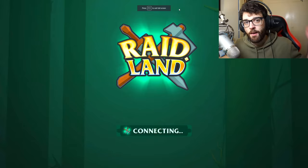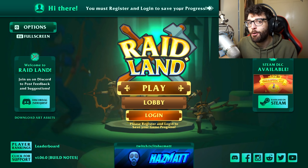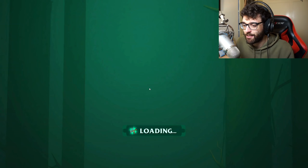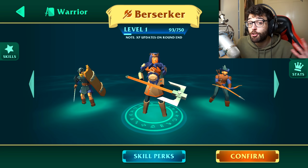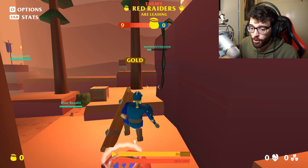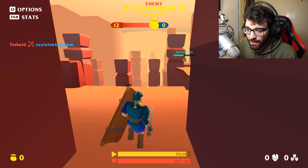The next game we're going to be checking out is called Raidland, and this is a third-person hack and slash medieval type game. Hit play and you get to choose your class — you can change it in-game too. We're going to start off as the warrior, the more well-rounded class out of the three. This mode is basically capture gold — whoever's team captures the most gold at the end wins. The enemy is heavily leading, but we're going to try to make a comeback.